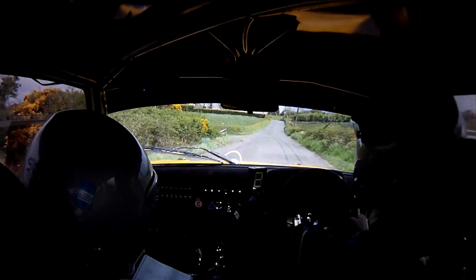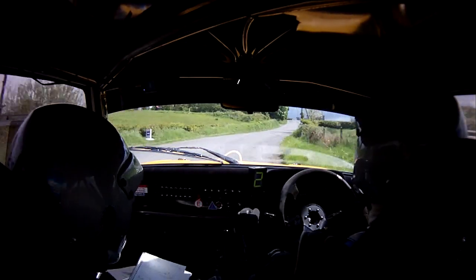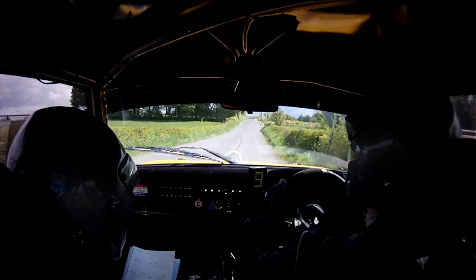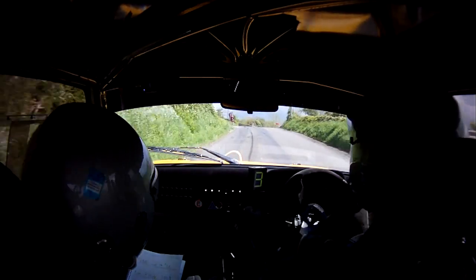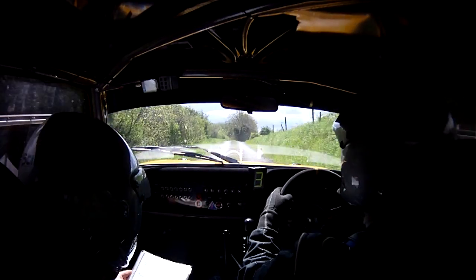Lift side in the flat 3 right. Right side, right side, into flat 3 left, over crest, 300 up. Crest and turn, sudden square right at pole. Narrow exit, 100. 1 right, over bump, 1 left, over bad bumps off camber for 100.